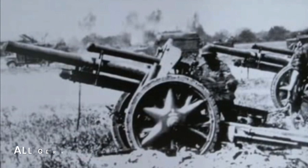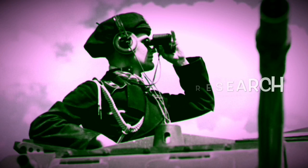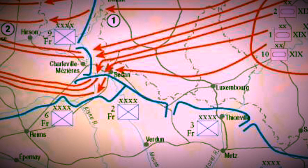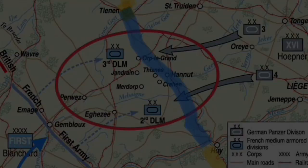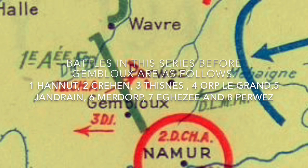Let's now look at the background and research to this operation. This is the Panzerangriff — the main thrust. 16th Corps is striking towards Gembloux to effectively prevent the French digging in and holding that position, and then to link up with the main Panzers thrusting out towards the coast. The Meuse is the main real operation; this other operation is effectively to draw that first armour in so it can't counter-attack at the Meuse. There are about eight battles in all. The main battles will be Hanau, Crehen, Thysnes, Orbais-le-Grand, Jandrain, Merdorp, Agheze and Perwez, in that particular order.